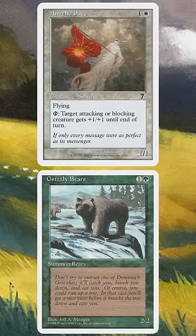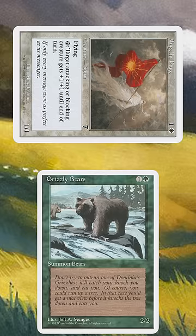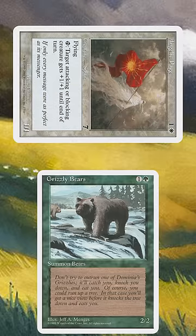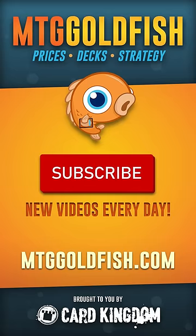Let's say you're blocking a Grizzly Bear with your Angelic Page. Under the current rules, you can tap your Page, pump it +1/+1 and trade off in combat. But if you tried to do that with the old rules, the Grizzly Bear would still damage your Angelic Page, but your Angelic Page wouldn't deal any damage because it tapped itself to use its ability. Can you think of any other cards impacted by the tap blockers can't deal damage rule? Let me know in the comments.